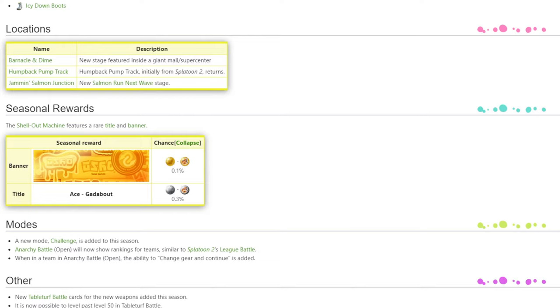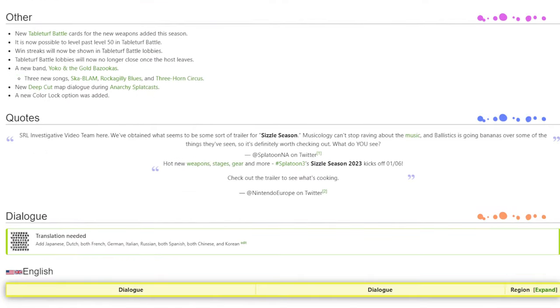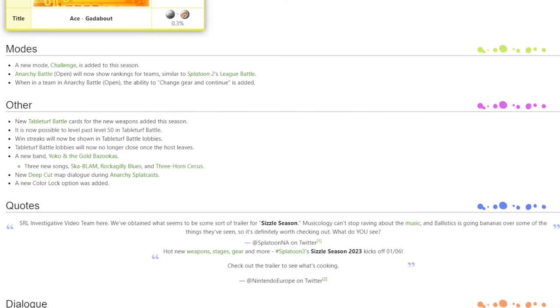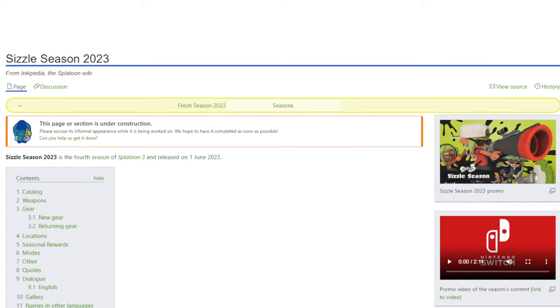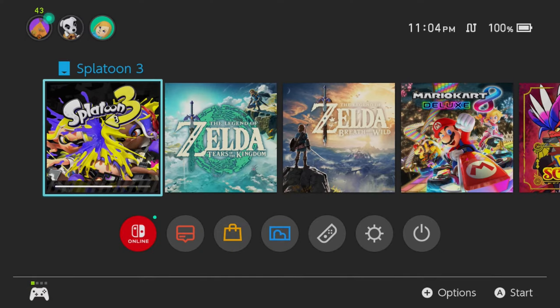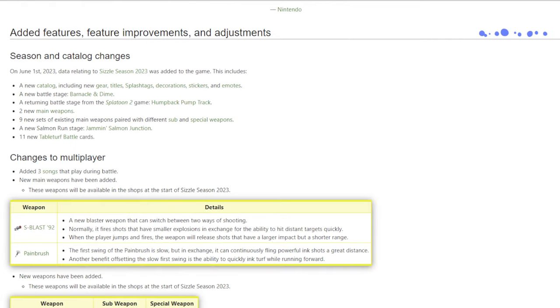A little bit of returning gear but a good amount of new gear. We also have new Salmon Run gear that is not revealed yet. New map and returning map: Pump Track returning, and the new one is Barnacle and Dime — set inside of a mall. And Jammin' Salmon Junction, a brand new Salmon Run map that'll debut tomorrow. You can see the new seasonal banner and title. There is a new challenge mode — they basically transformed Anarchy Open into League Battle if you played Splatoon 2. There's the swimming bird pool — just the word 'swimming bird,' one word — if you want to join matches.